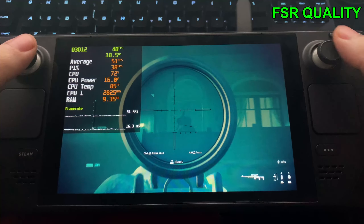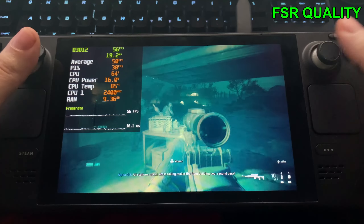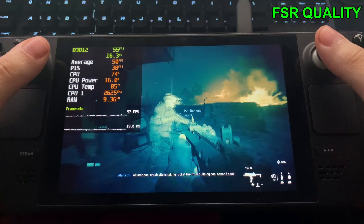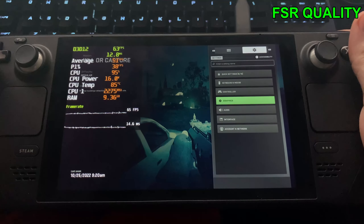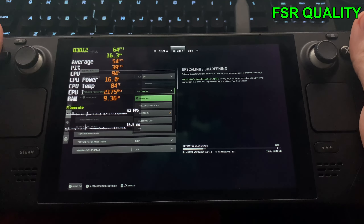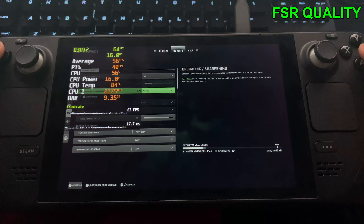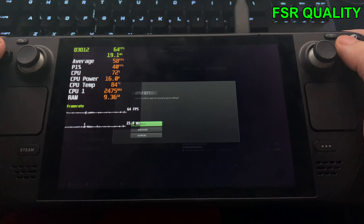The Steam Deck sweet spot is around 30 to 40 FPS anyway in newer games, so I'm not really surprised. I know in the beta for the multiplayer we were able to hold 60 FPS on the lowest settings, so you shouldn't be worried about that. But in the campaign I think a 40 FPS lock is probably the right thing to do, maybe even 30 FPS. Let's go and push it up to medium settings.